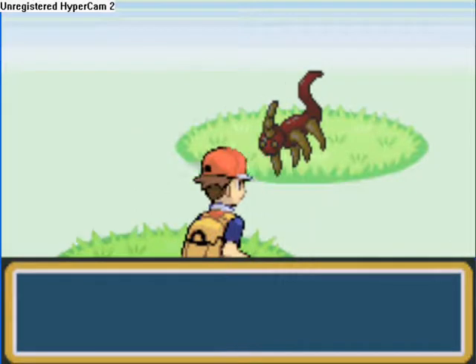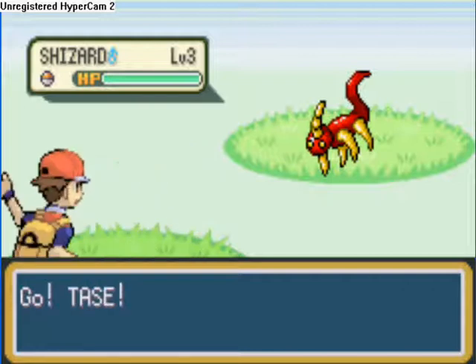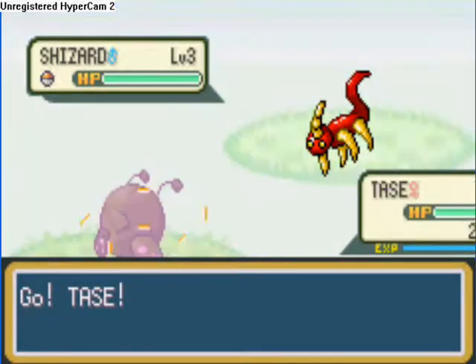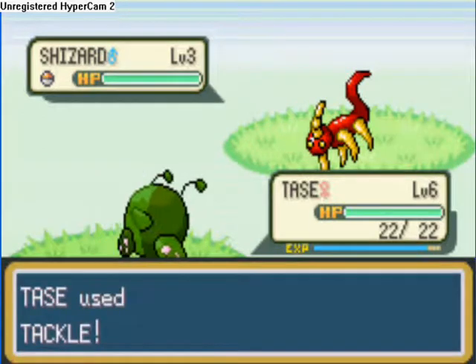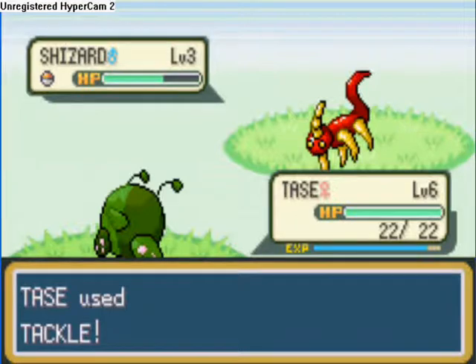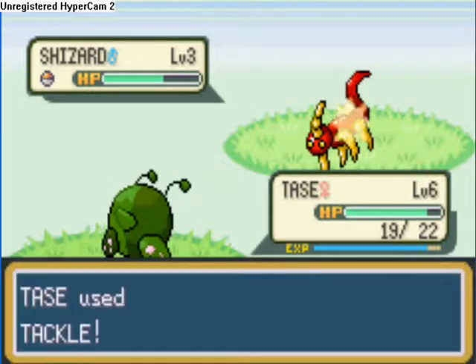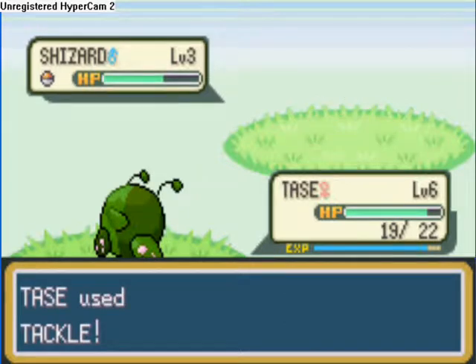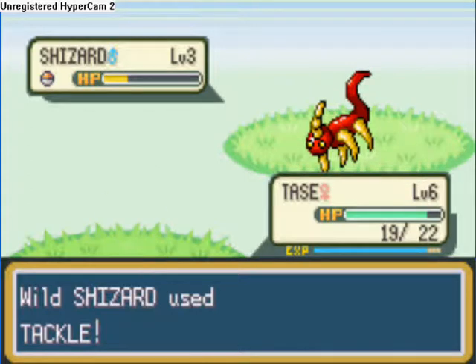I'm in the game and as you can see there in the video, there's a Shizzard at level 3 — proof that it is Chaos Black because that's not even a real Pokemon. And my Pokemon, I had a Shizzard but evolved it and that will be shown later in the video. Also in this video it shows my Taste evolving, which is a little surprise for you, which I just ruined because I never even knew it was going to evolve.